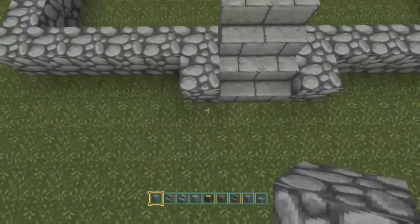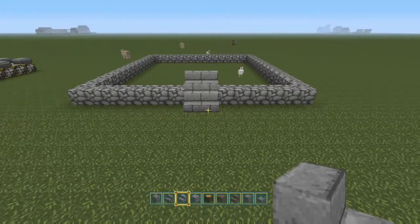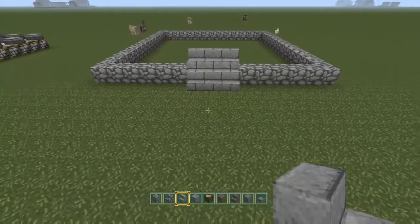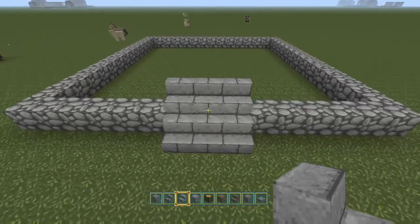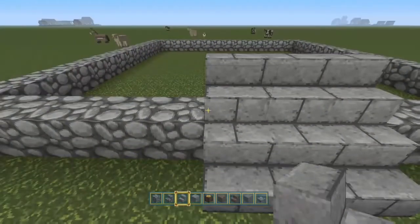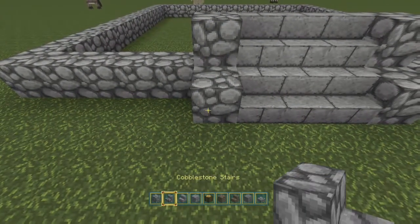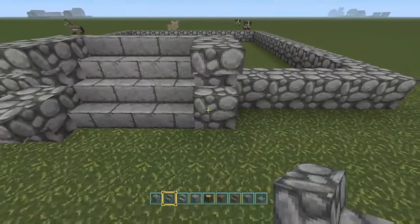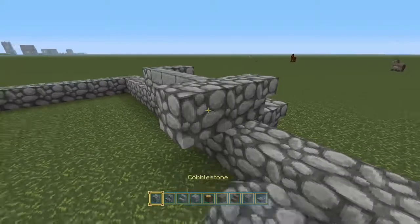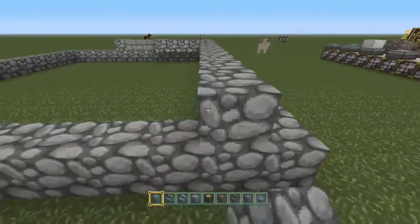That's a wee bit off centre. I'll put that off here. I have to put three in. There we go, that looks much better. Now we know where the stairs for the entrance are going. Yep, that's perfect. So I'll stick some cobblestone blocks here and I'll put some upside down stairs there. That looks rather nice. And we'll put a row of cobblestone along here.